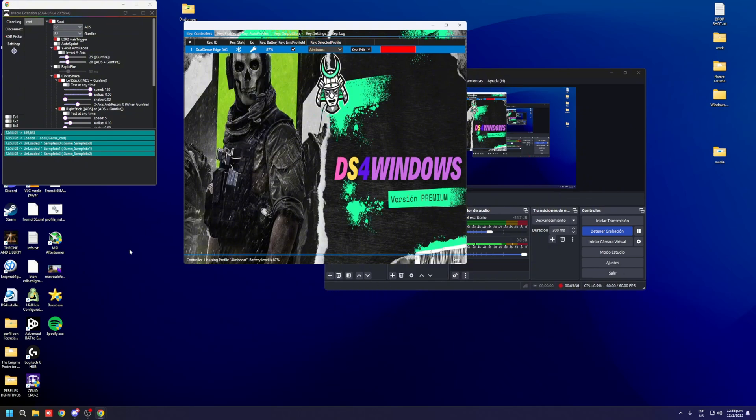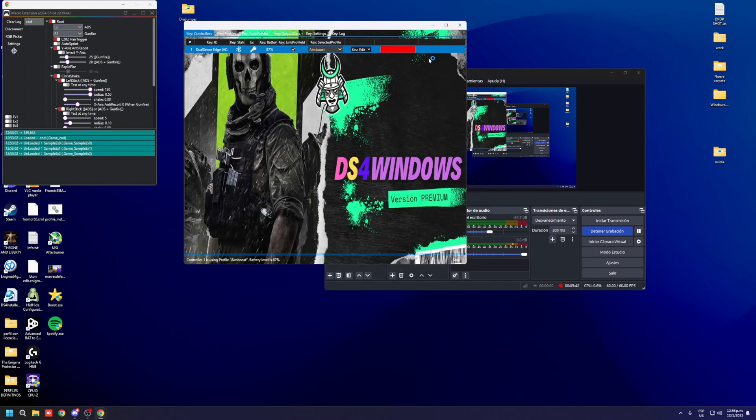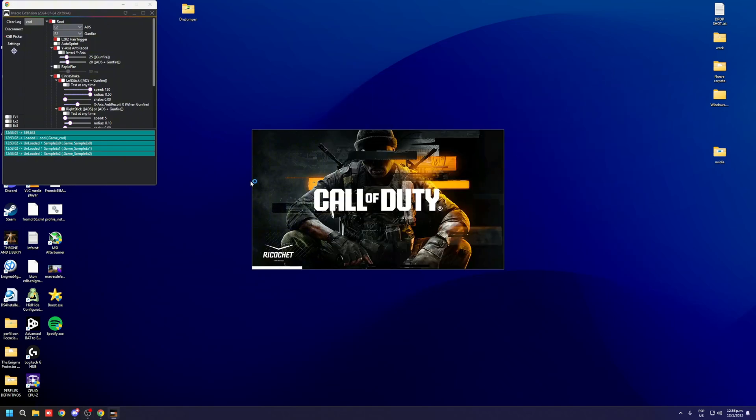After that, just come to the game, open the game, minimize this window, and let's head over to the game. I'm going to show you the last step to do the RGB picker.